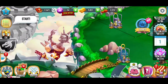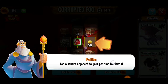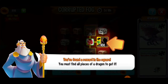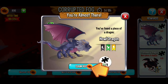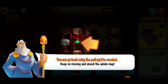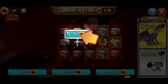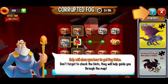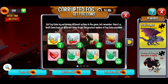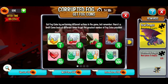We've got this corrupted fog event — we'll look at that in another video. It looks like we have to tap that — okay, we found a reward in the square; you must find all the pieces of the dragon to get it. We've got to claim this, and you can go back using the path you've created. Looks like we don't have a choice. This is how to get fog coins — those are the tokens we saw. You can get fog coins by performing different actions in the game, but remember there's a limit; come back at different times to get the greatest number of fog coins possible.